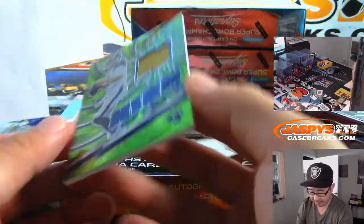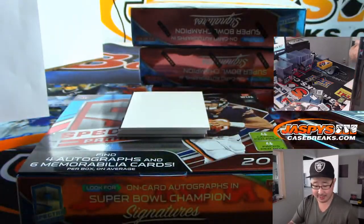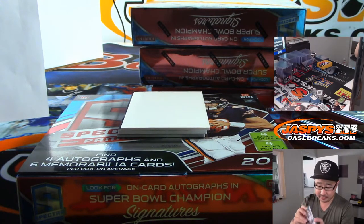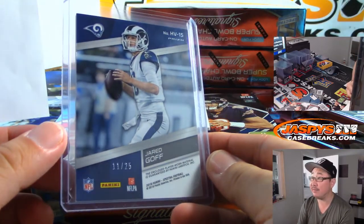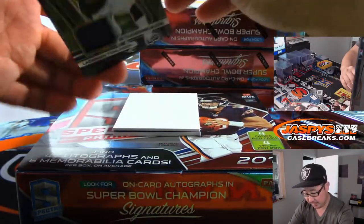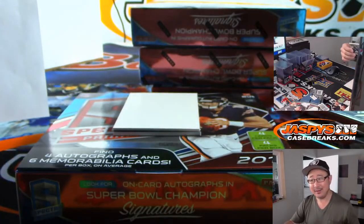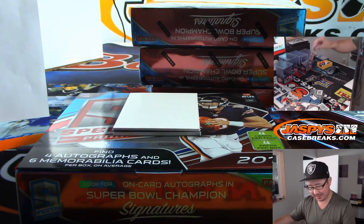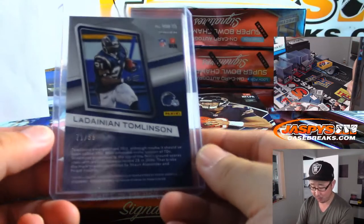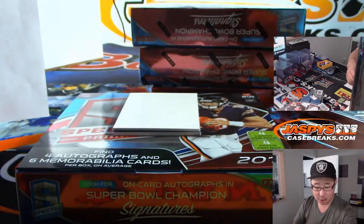We got 11 out of 25 — Jared Goff High Voltage, neon green. That'll be for Jeff Mason with the Goff. Nicely, a Danian Tomlinson Milestone Moments — 28 touchdowns. 28? That's a lot; some quarterbacks will be lucky to throw for 28 touchdowns. 71 out of 99, Chargers — that's going to Connor. And then our first autograph: it's Riley Ridley, Calvin's brother. Radiant jersey and autograph, green ink auto — going to Jacqueline and Da Bears, 42 out of 50.